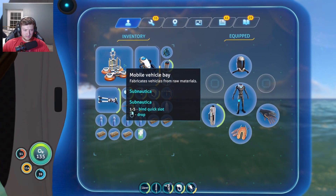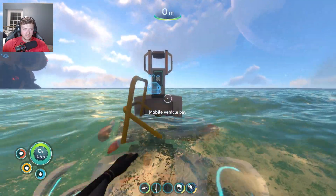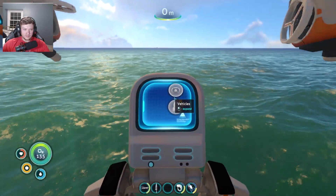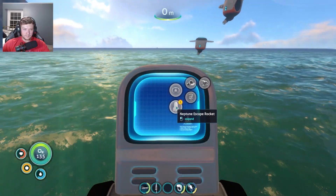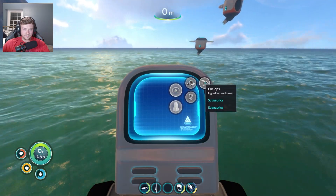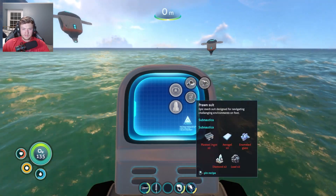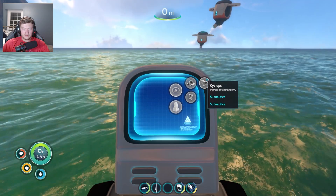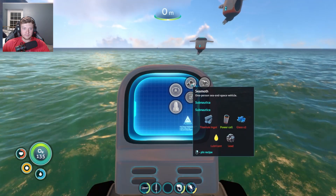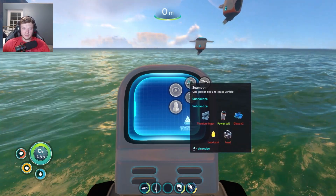Let's go ahead and get this guy and plop this thing down. I think we already have a power cell for this thing. Why is all this already unlocked? Well, the prawn suit I unlocked in there. I don't know why I have the Neptune rocket — probably because I beat the game already. So we need two glass, lubricant, lead, and titanium to make it.